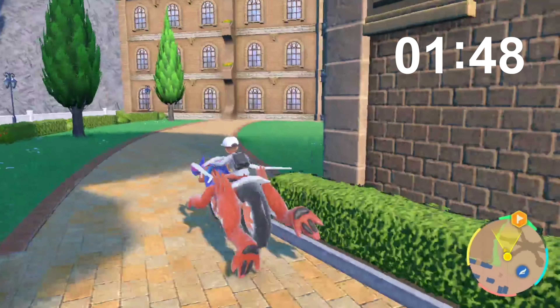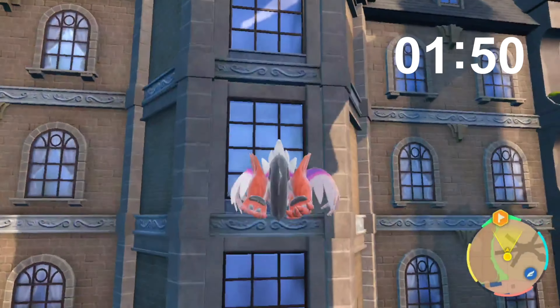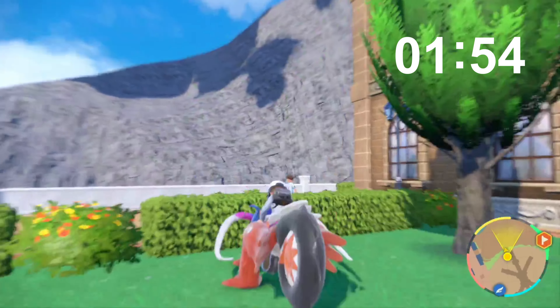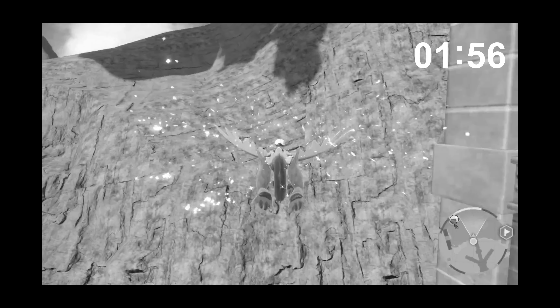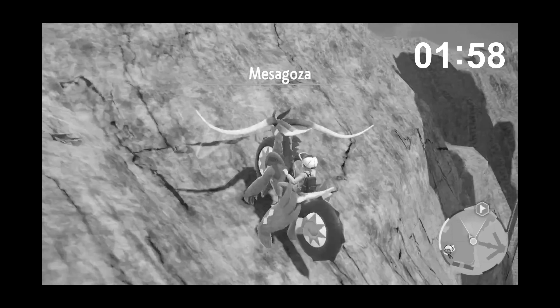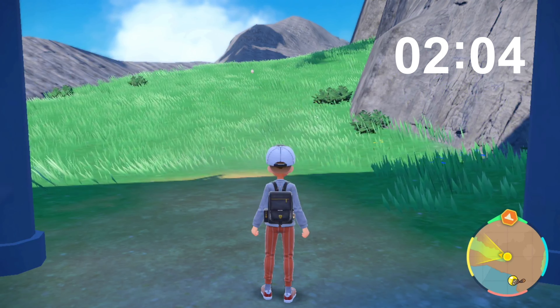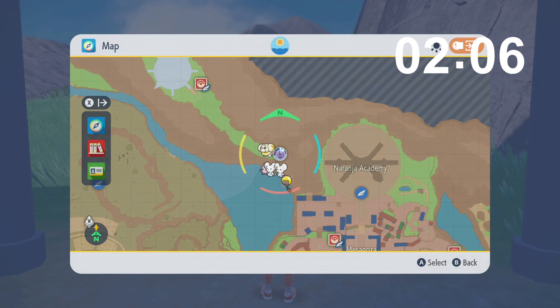Once I reach the school academy I try to climb it but I can't for some reason. I mean, it makes sense — it'd be pretty destructive if we just started climbing with Rhydon or Koraidon. So I go to the left side of the mountain and somehow end up by the